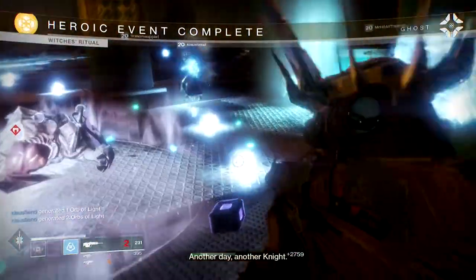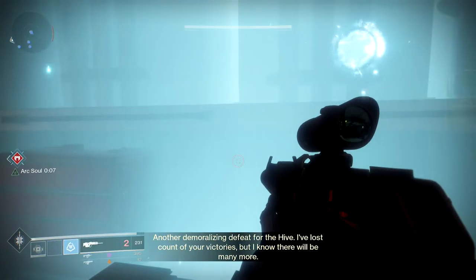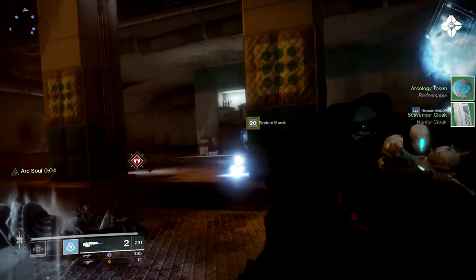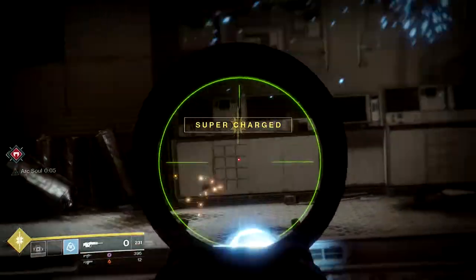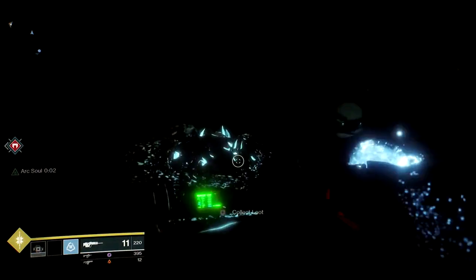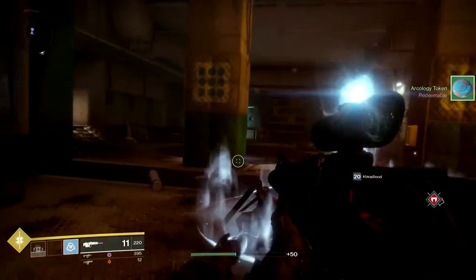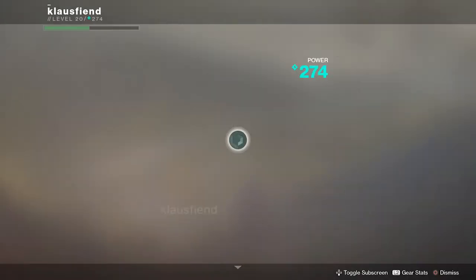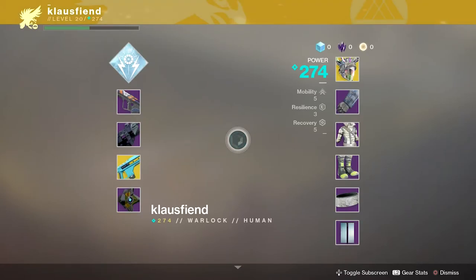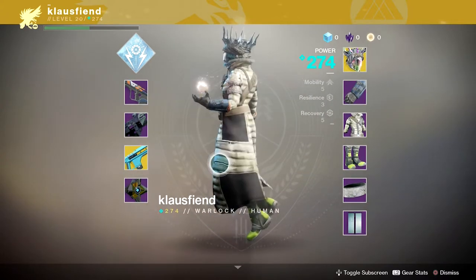You get to join in — what was that big thing? That was the heroic boss, we just wiped him out. Oh, that little blue thing following me is the Arc Soul. Look at that other player's hat — a witch king style hat. He's a Warlock with the Crown of Tempest. That is a cool looking hat.